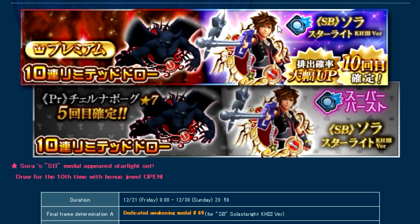The only thing I'm not too sure about is whether on the VIP banner, if you pull five times, are you still guaranteed a seven-star version of Chernabog, and do you get a seven-star version of Sora on the 10th pull as well? I don't really see anything in the description clarifying that. If anybody who plays the JP version of the game happens to know, let me know in the comment section below — I'd truly appreciate it.